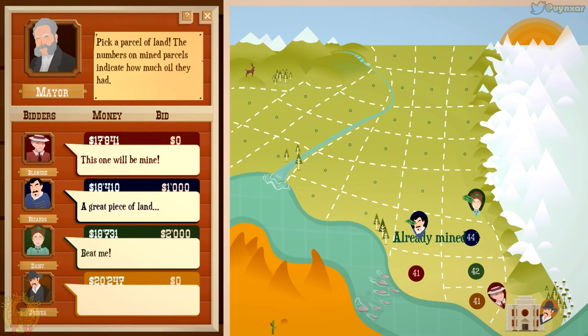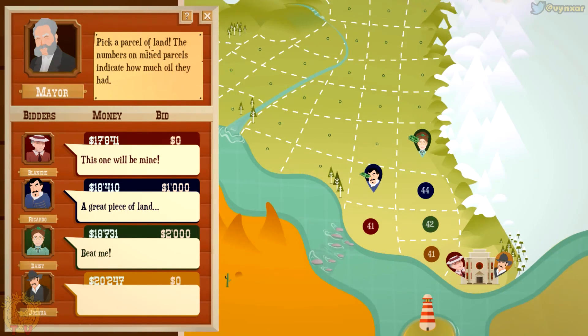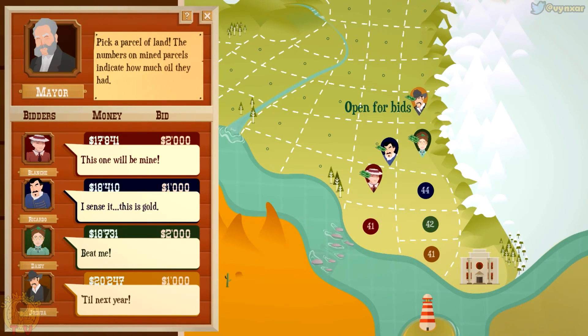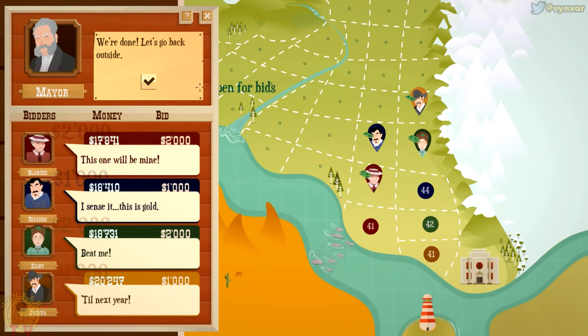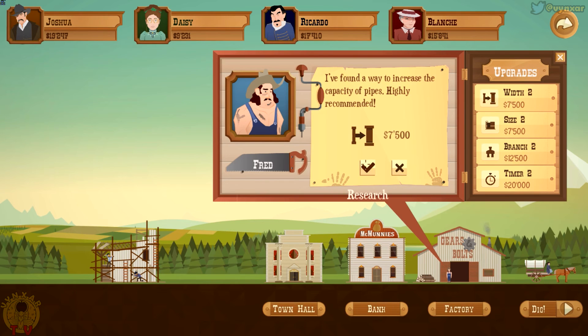Pick a parcel of land and the number. These are already done, so I just need to find another one. I'm going to stay close to the mountain and hopefully it will be good. I've been spending very little on this one. It seems not to be the best choice. Daisy has been buying bigger pipes — maybe it's not such a bad idea. I would just extract the oil faster. Let's grab the bigger pipes. It's not that expensive and it will be handy.